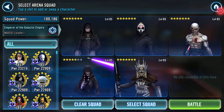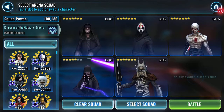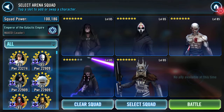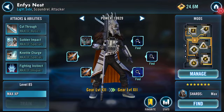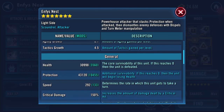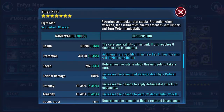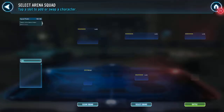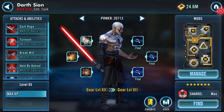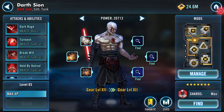Hello Galaxy of Heroes, this is part two of a two-part video. Nest has just been remodded and she is now at 292 plus 133 speed. I just got my ass kicked by the squad I'm about to take into battle against, and here's my Scion who's also been remodded.